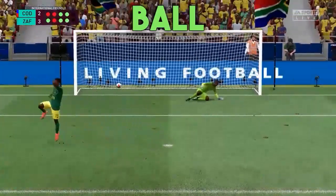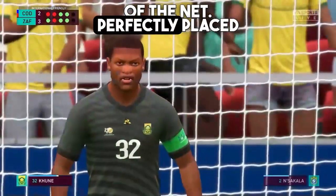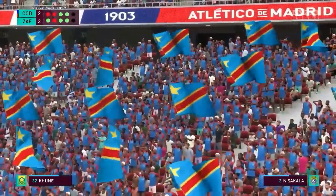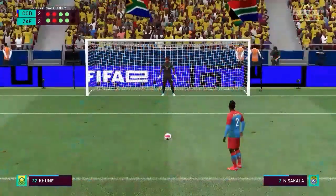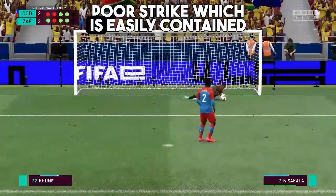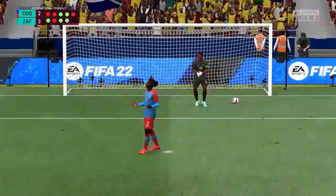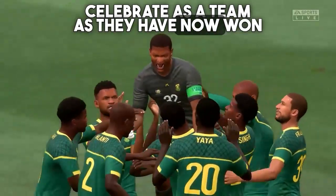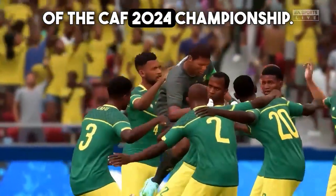South Africa puts the ball into the bottom left corner of the net — perfectly placed shot. Congo must score to stay alive here, and what a poor strike, easily contained by the goalie. South Africa celebrate as a team as they have now won the bronze medal of the CAF 2024 championship.